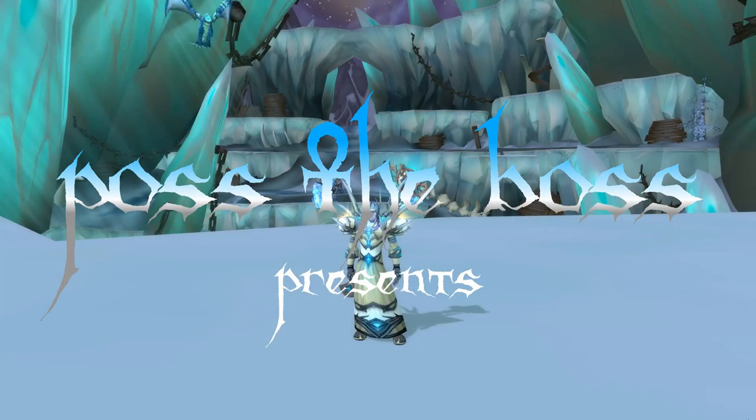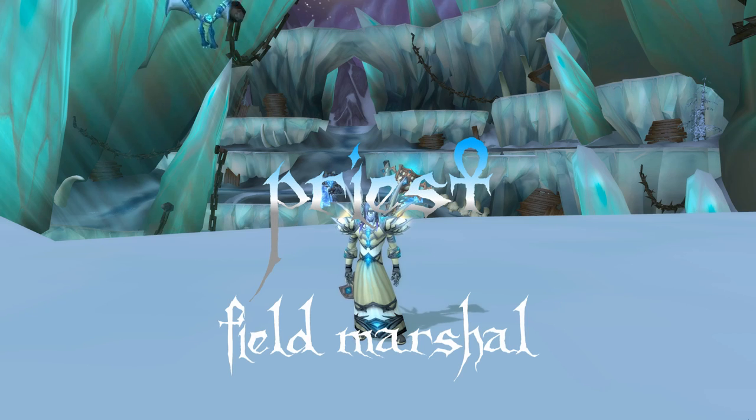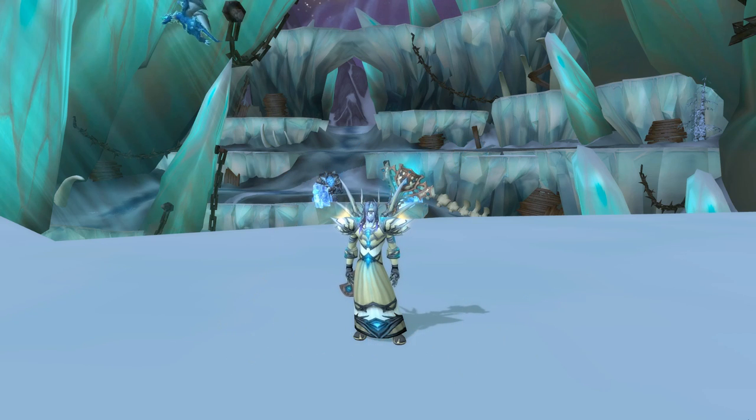What's going on guys, this is Pasta Boss coming back at you again with another video. Today we're doing the top three mounts for Field Marshal Priest — this is the set you get for being 1800 and above in RBGs. It can be purchased at Area 52 in Netherstorm for 12 Marks of Honor. This is also the set for ranks 11 through 14 in vanilla, and it can be obtained in Classic WoW currently, but you have to be level 60.